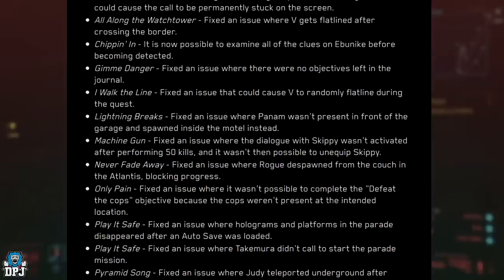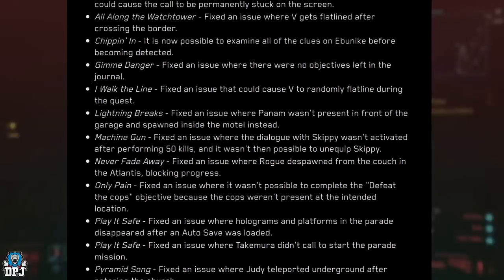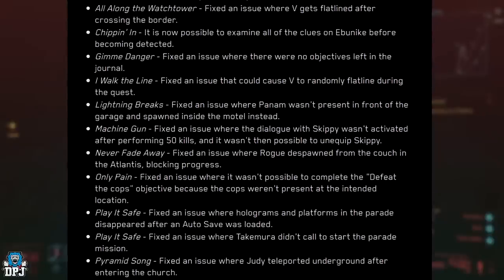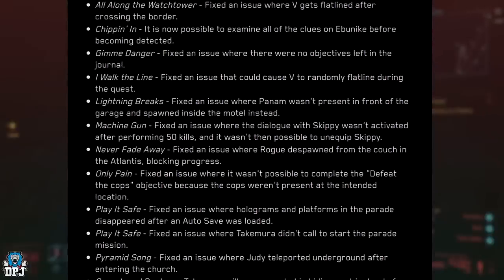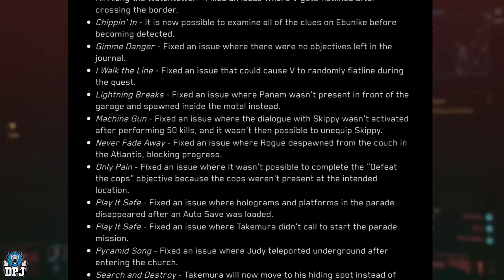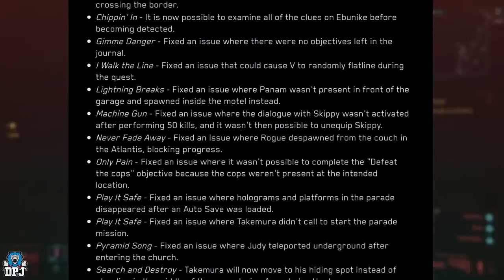Gimme Danger: fixed an issue where there were no objectives left in the journal. I Walk the Line: fixed an issue that could cause V to randomly flatline during the quest. Lightning Breaks: fixed an issue where Panam wasn't present in front of the garage and spawned inside the motel instead.